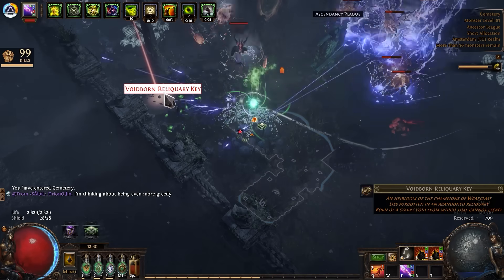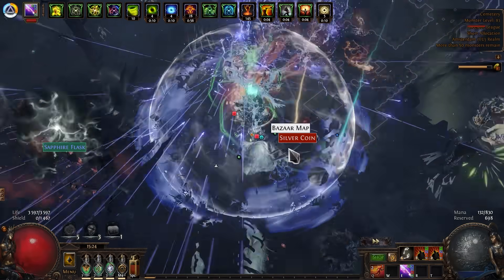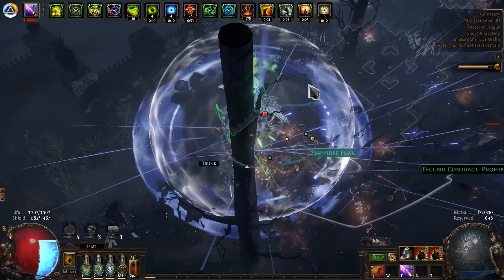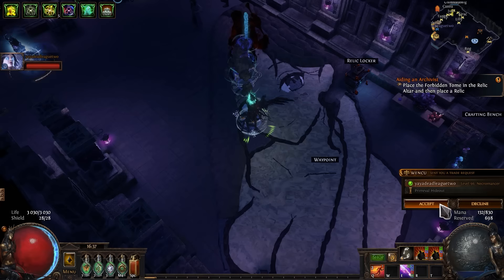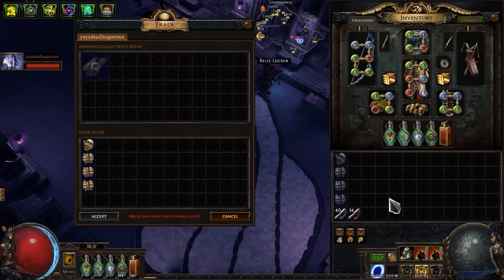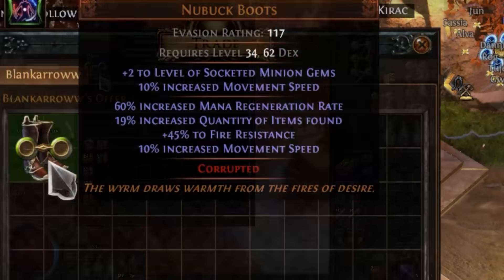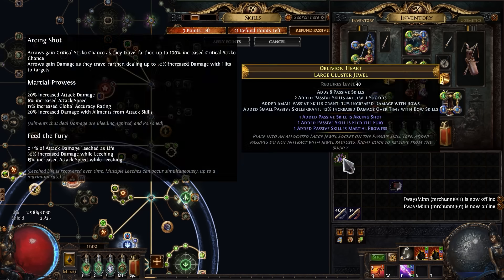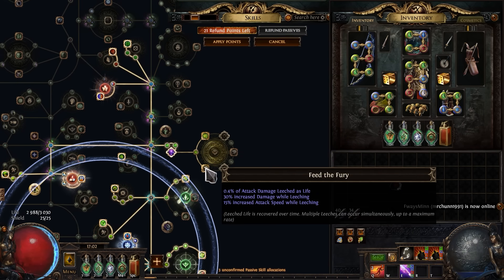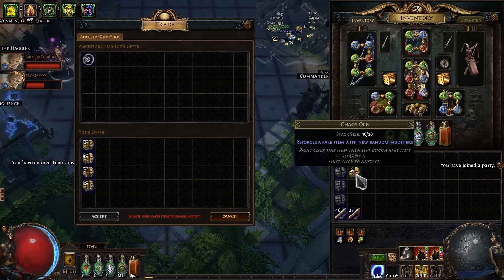Here is the first valuable loot. I love gifts from my brother — now I will definitely have no problem buying upgrades. Let's buy a couple of new items: nothing special, just a little quality of life improvements. And one big cluster. A little crafting — not bad. And lastly, some new support gems.